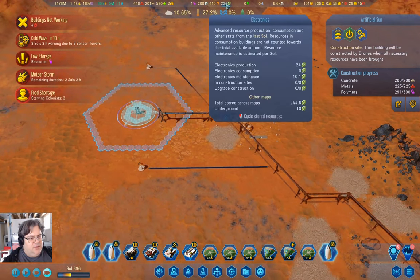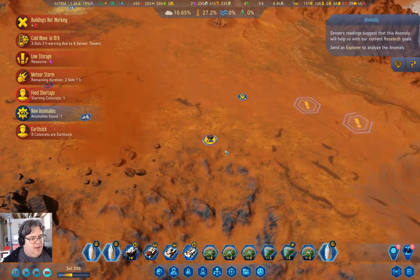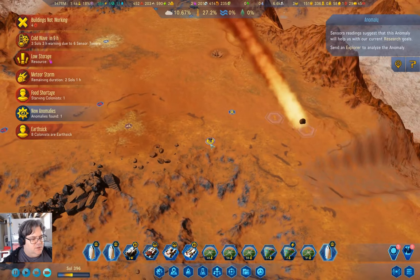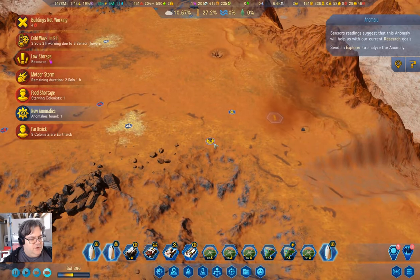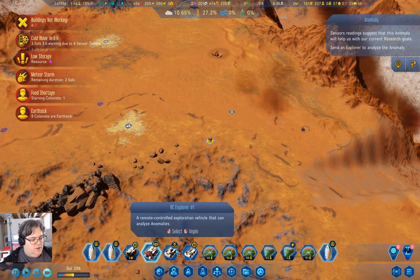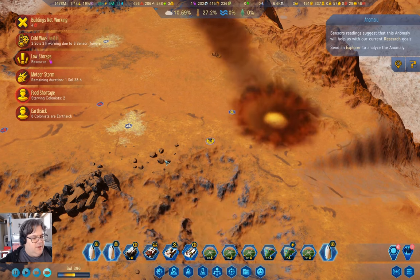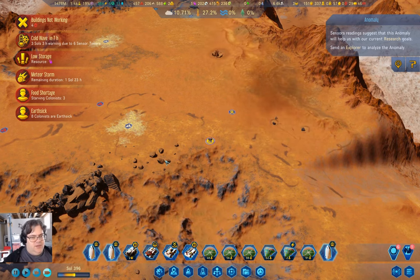We have a stack of these. And we have an anomaly over here — we have a science anomaly! Our explorer will go ahead and analyze — scan — that.